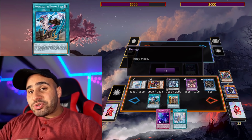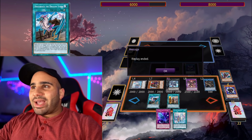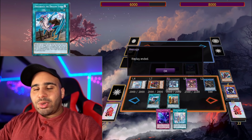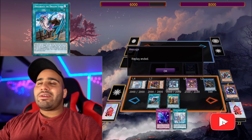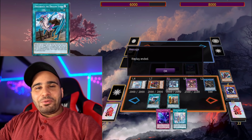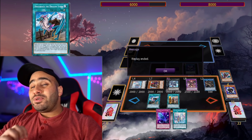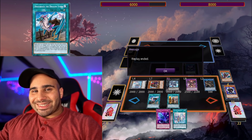This deck is absolutely no joke in the OCG when you take into consideration all the combos alongside Maxx C, and the fact that you can play through hand traps thanks to Wandering Gryphon Rider makes the combo even better. Nibiru does absolutely nothing against this deck — by the time you get to five summons you won't be Nibiru'd anyway. That's pretty much it for the Phantom Knight combos. I'm uploading the deck profile tomorrow along with a testing video soon, so please like, comment, and subscribe. See you guys next time!